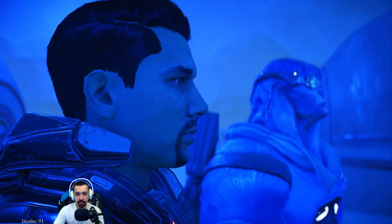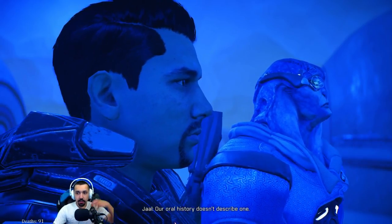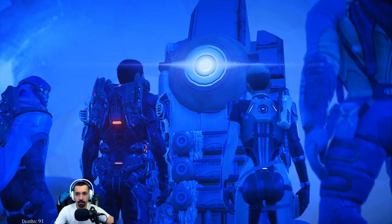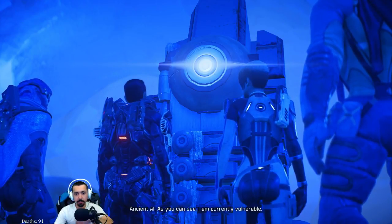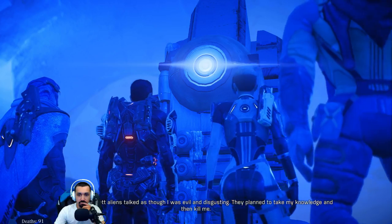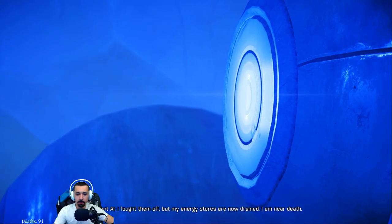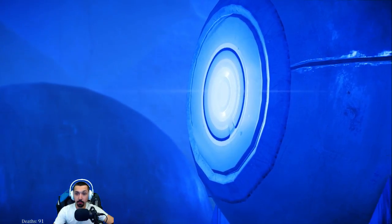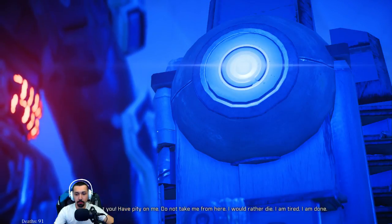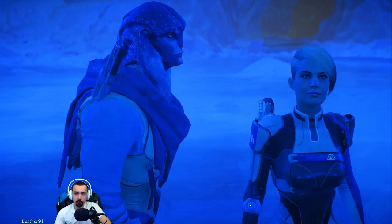The Angara are advanced, but I haven't heard anything about living AI. Our oral history doesn't describe one. This is amazing news — go get the commander. So tell me, why lie? I am currently vulnerable. The Kett talked as though I was evil and disgusting — they planned to take my knowledge and then kill me. I fought them off, but my energy stores are now drained. I am near death. Another lie — she is tied to a deep power grid. I beg you, have pity on me. Do not take me from here — I would rather die. I am tired. I am down.